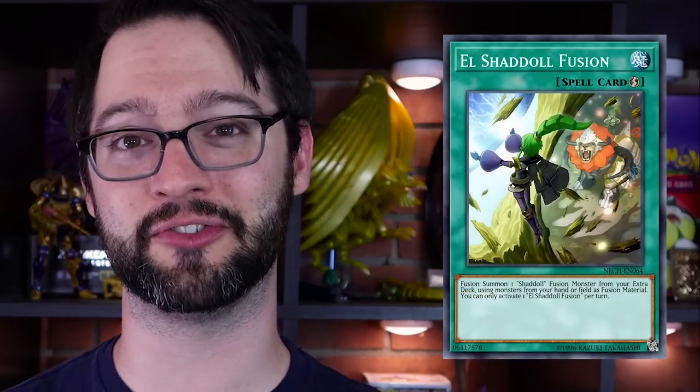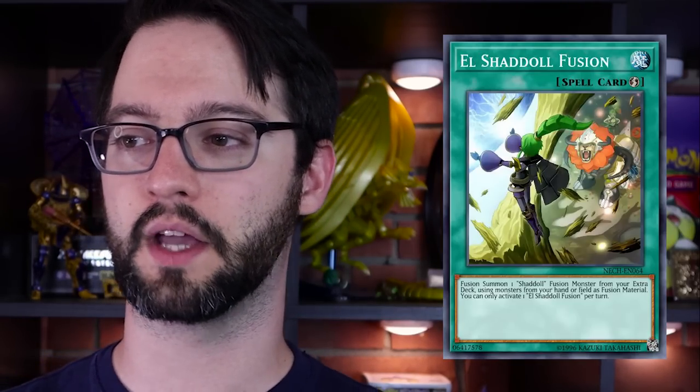Number 2: El Shaddoll Fusion. Quick-Play Spell Card. Fusion Summon one Shaddoll Fusion Monster from your extra deck using materials from your hand or field. You can only activate one per turn. It's just Polymerization for Shaddolls, but it's a Quick-Play Spell Card — that's the important part. Because that means during your opponent's turn, you can flip this up and drop a Winda on him. And during the battle phase, you can do the Masked HERO type gimmick where you attack with one thing, El Shaddoll Fusion makes something else, attack with that, hit him for game. This is pretty versatile.